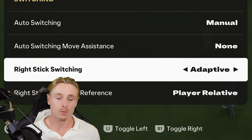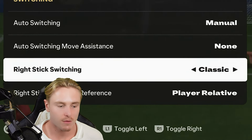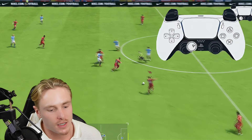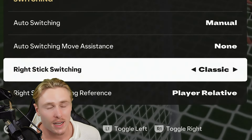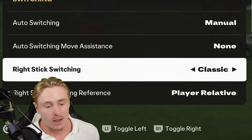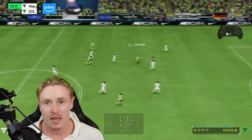Right stick switching is on classic. You want your right stick to flick instantly towards the player you desire — for sufficiently quick switching, it needs to be instant. Player rotation and adaptive are slower and you can't press high very quickly on adaptive. Classic is the setting so you can get quick at switching, which comes down to your accuracy and angles.